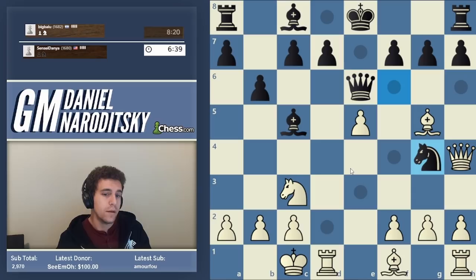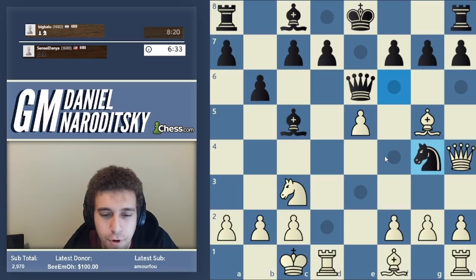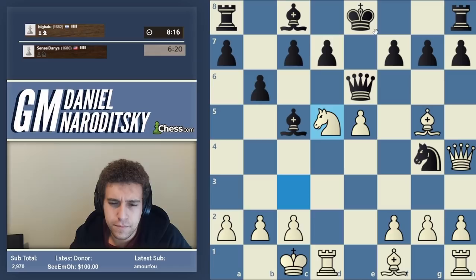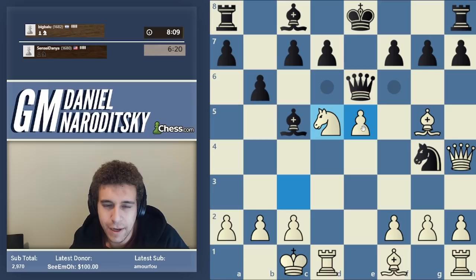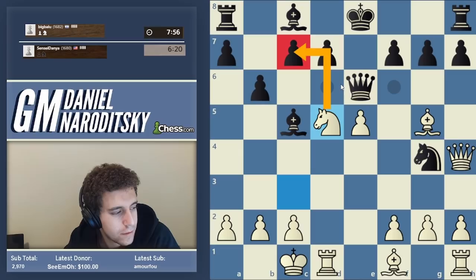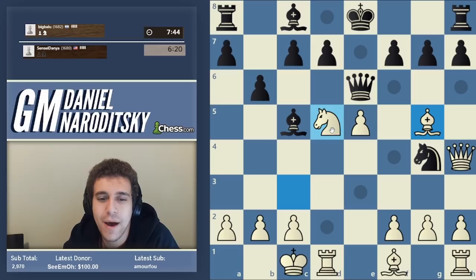Our opponent doesn't even let us demonstrate it — knight g4. Now we collect and target the c7 pawn by going knight d5. If black castles kingside — I'll admit this is maybe not perfect at three in the morning — we can of course play knight takes c7 if we want. Our opponent is playing so badly that we have so many winning options on every move, and even I'm getting overwhelmed by the sheer amount of different winning possibilities.